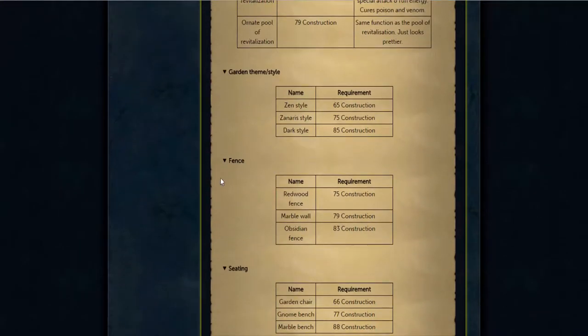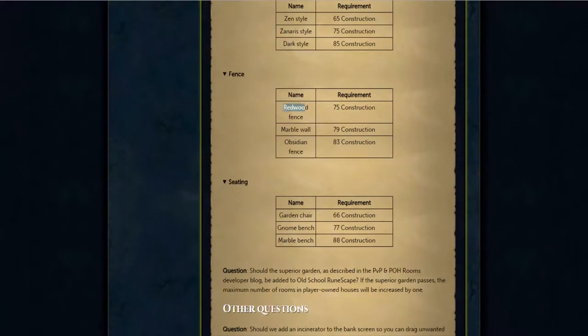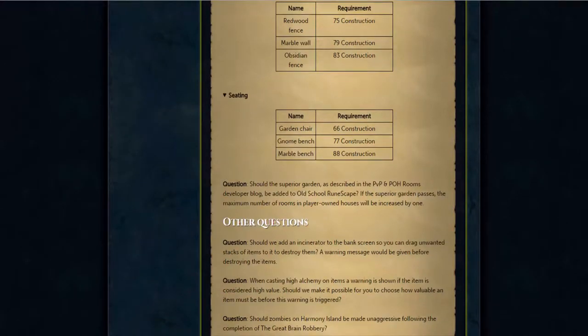Then you have different styles for your garden and whatnot. This is actually interesting — they're releasing obsidian fences and all this stuff. I'm not sure if this is going to require Tokkul or actual obsidian parts, like you can use weapons or something. But as for the redwood fence, this is actually going to be interesting because we don't have redwood planks — we have the logs but not the planks. I assume this is going to be a new thing they're also adding. They're releasing a lot of stuff in this dev blog — they have tables, they have everything, and then random chairs you can have.